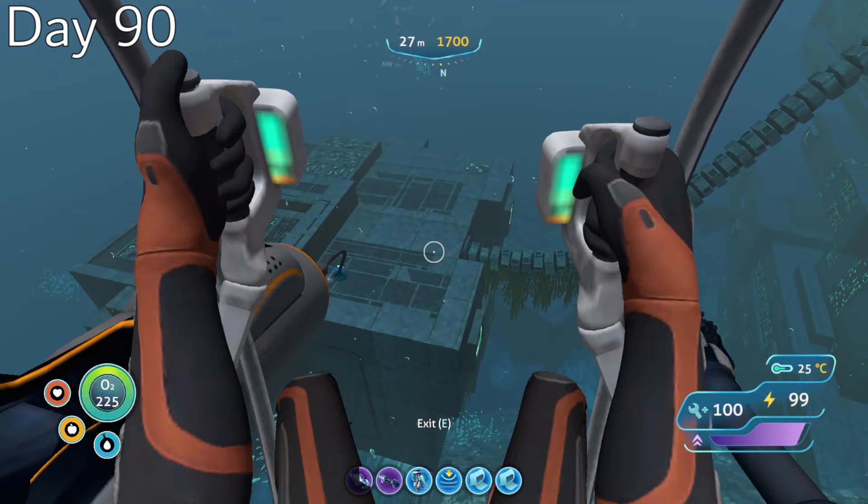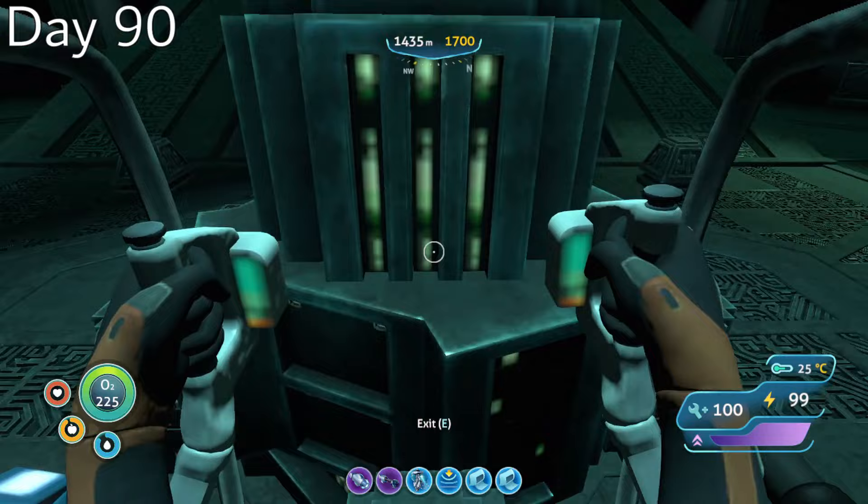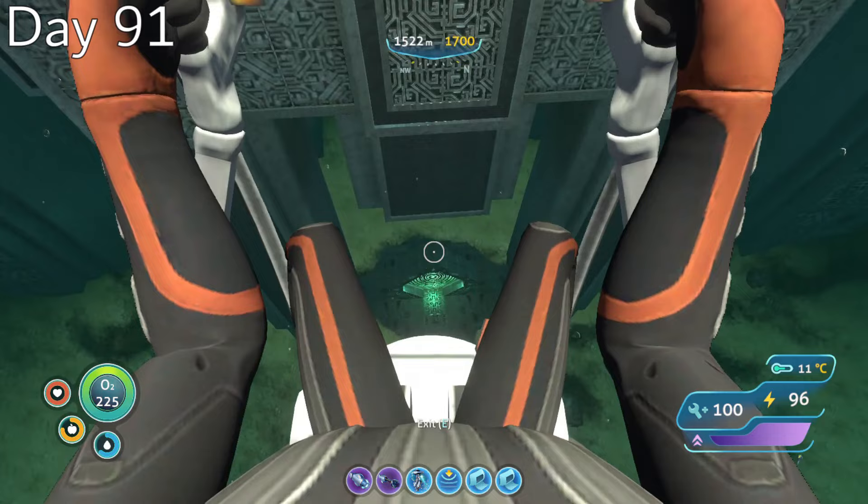I wanted to upgrade my vehicle's power supply, and since I was going to need two ion power cells to make the Neptune escape rocket anyway, I traveled to the primary containment facility and spent day 90 mining up all of the ion cubes I would need for the rest of the challenge.